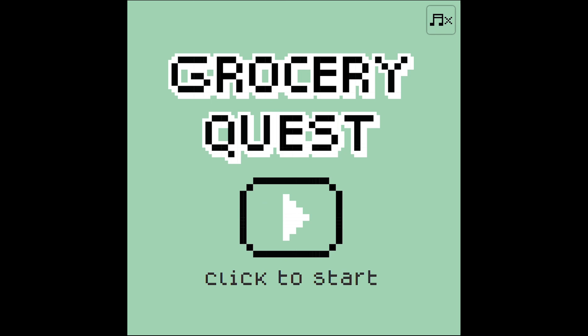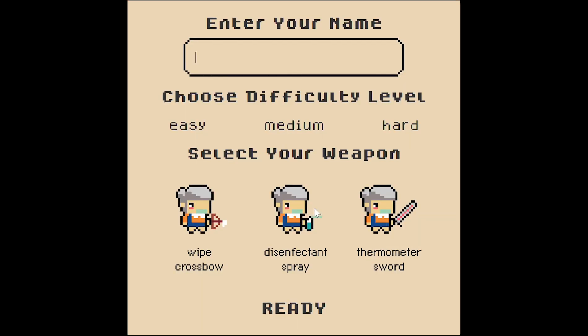So here, you can just press play to start. At the configuration screen, put your name, difficulty level, and your starting weapon. Our team created all of the graphics ourselves to maintain the COVID theme and pixelated aesthetic.